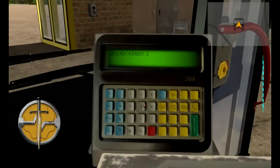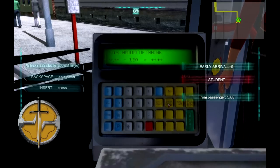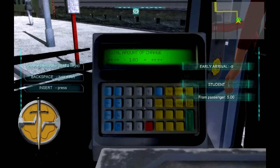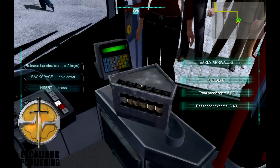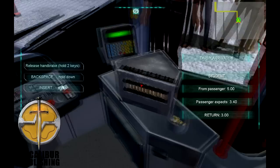For example, the machine fixed onto the bus features a great amount of control, so you need to enter in driver IDs, passwords, route numbers, and set which direction you want to complete your bus route in. You'll also be able to use this machine to charge customers for fares, even selecting the right amount of change to give back to them.